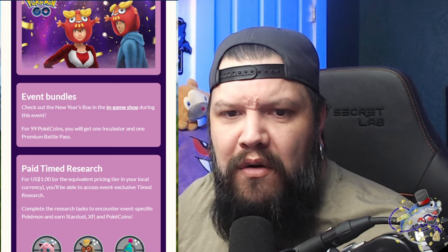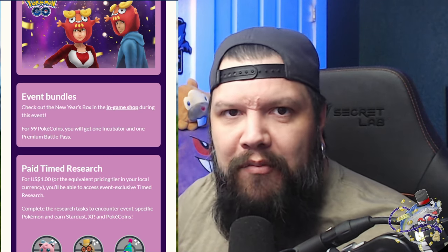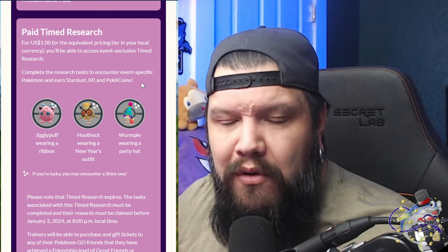There's an event bundle for 99 Poke Coins — you get an incubator and a premium battle pass. Normally it's 99 coins for a premium battle pass anyway, so you're basically getting a free incubator, which seems good. There's also paid timed research for a dollar that's going to lead you to Jigglypuff, Hoot-Hoot, and Wormadius. It could be worth it since a raid pass costs a dollar anyway, and you get some extra bonuses plus some Poke Coins — we'll see how many.